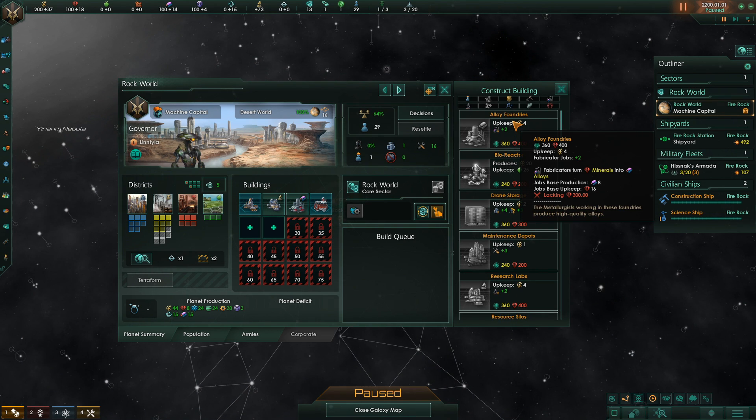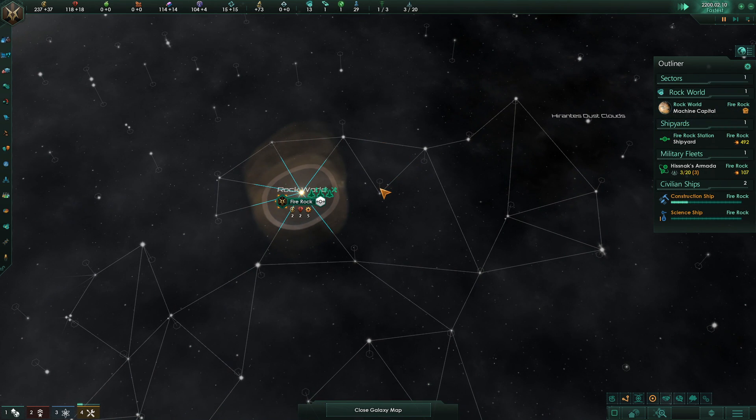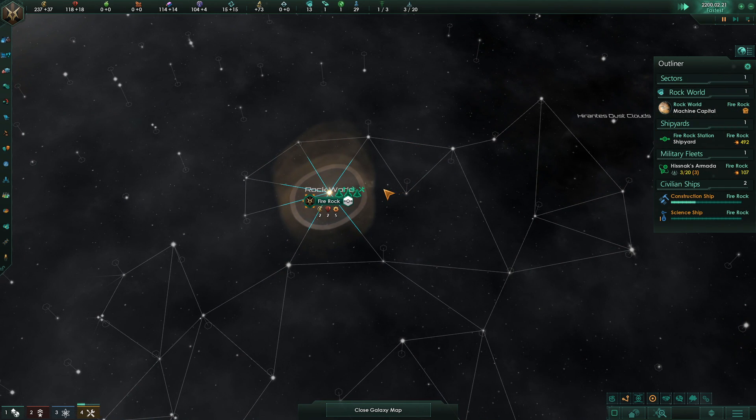We will be focusing on alloys to begin with, as I think spreading as fast as possible is the key here. We are going to be playing a wide empire. Maybe that's not the right choice — maybe a tech-rushing empire is right — but I do really want to spread very quickly in order to get all the worlds we possibly can.